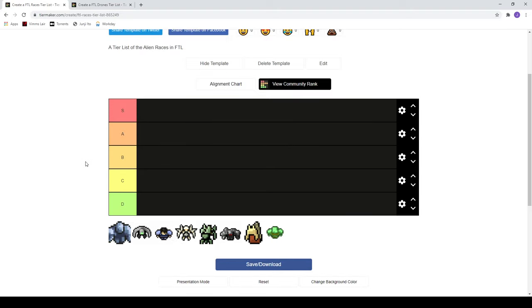Starting right off the gate: Crystal are really, really good. They are rare but I'm not going to rank them based on that. They have more HP than humans — 125 HP — so they're decently bulky. They're slower than other races but faster than rocks. They take half damage from no oxygen, and they have the lockdown ability which lets you seal enemies in a room with you or lock them out of a system. They're really, really good.